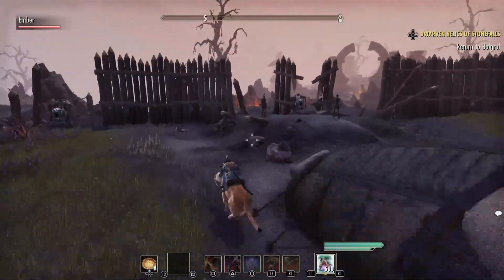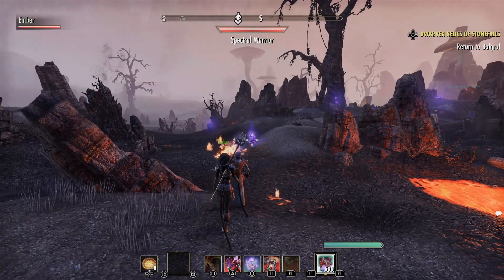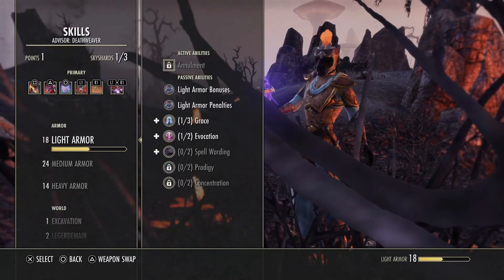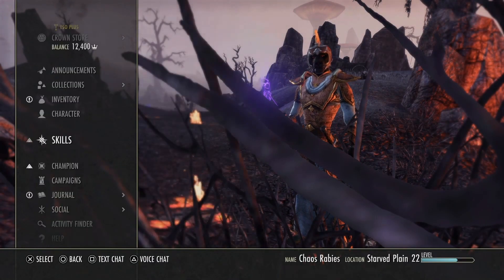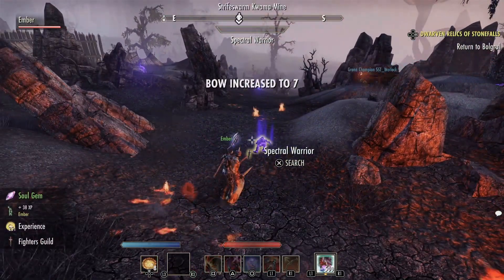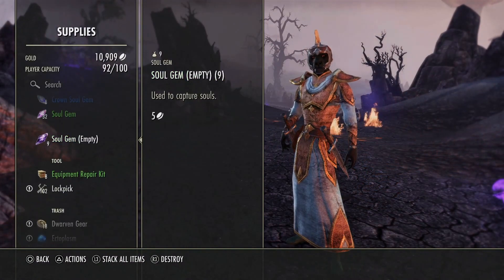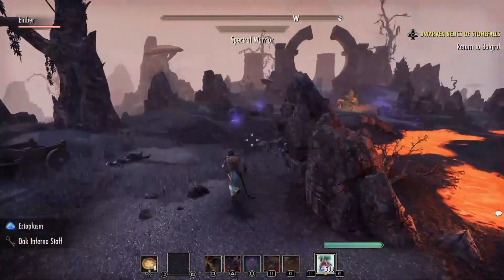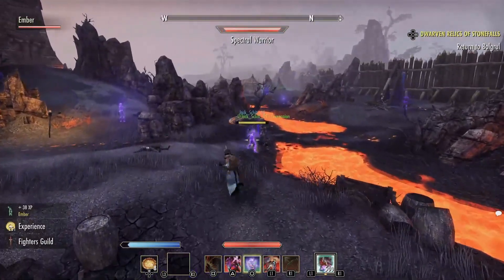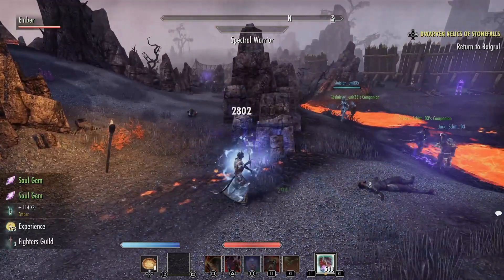We're going to come over here and kill one of these enemies. Consuming Trap is my Circle button. I'm going to start off with Circle — you'll see a little white glow appear on them. There's the white glow. I need to kill him within 20 seconds. There you go — bottom left it says I got a soul gem. I didn't loot a soul gem; I already had an empty one. What it did was fill one of my empty soul gems. So empty went from 10 to 9, and full went from 31 to 32. Now we can kill 9 more and get 10 full soul gems for the price of one full one from the Mystic.